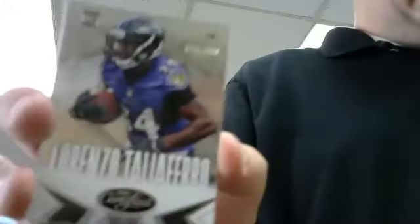Base, base - rookie for the Ravens, Lorenzo Taliaferro, numbered to 999. Ravens - Jerry. Base, base, base - Aaron Murray, Chiefs insert, 249. Chiefs - Chris, he's not here. Base, base, insert of the Saints - Drew Brees. Thick - we got Falcons, Devante Freeman, numbered to 99, mirror blue rookie insert. Falcons - Jerry again. And our hit - Connor Shaw, Browns autograph, two-color patch.